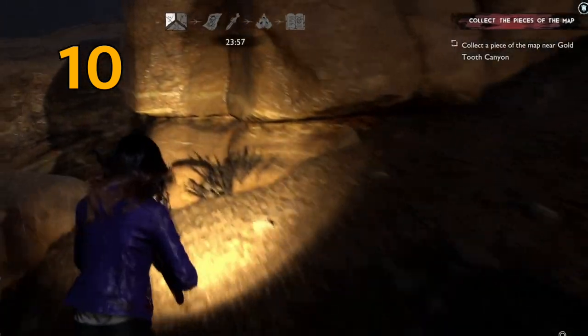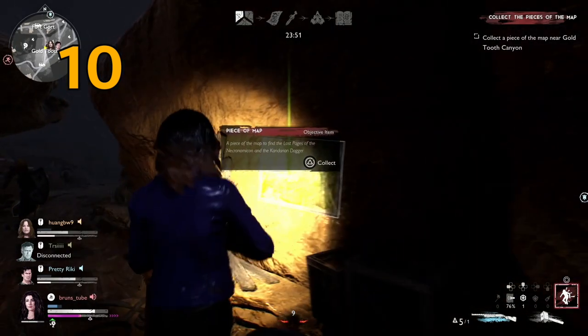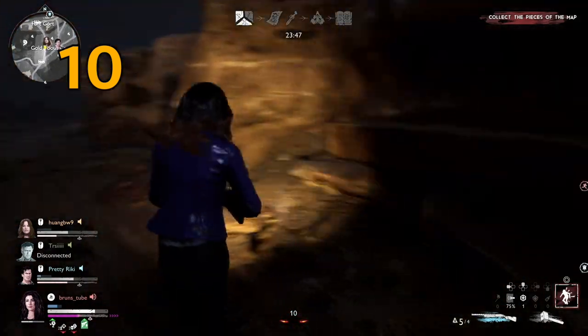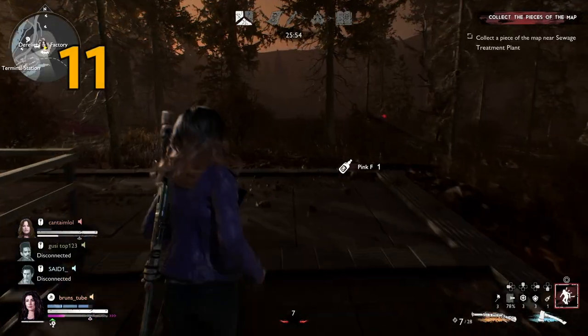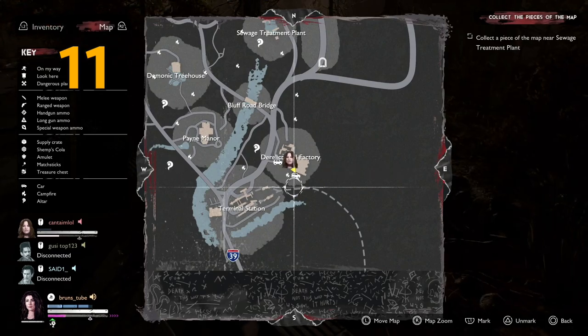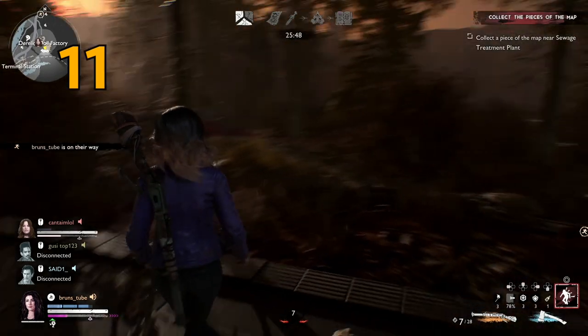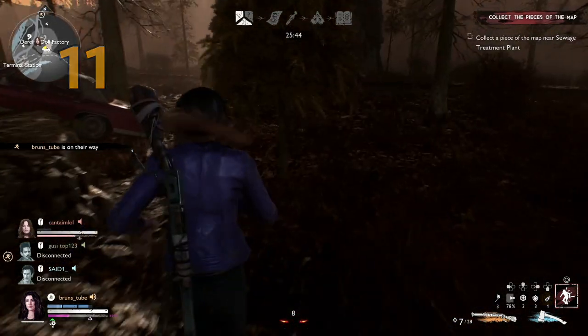When you start the match you have to collect the three map pieces. You're going to see on the top right corner of the screen where the first map piece is. Once that's been collected, the next one will pop up until all three are done. When you get close to a map piece it will show on your screen where it is. It might also be a good idea to mark on the map where you're going so people can follow you.